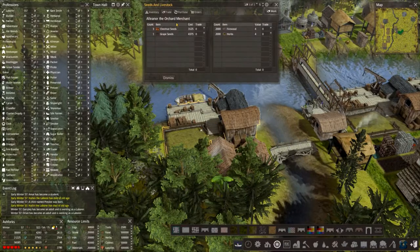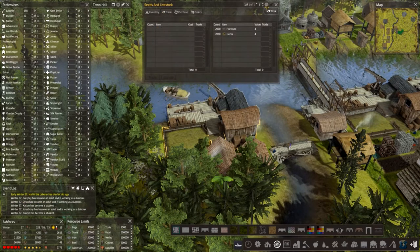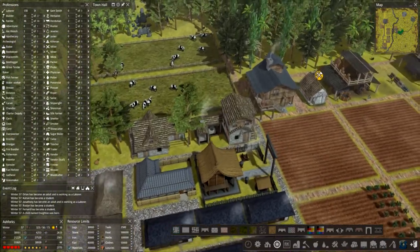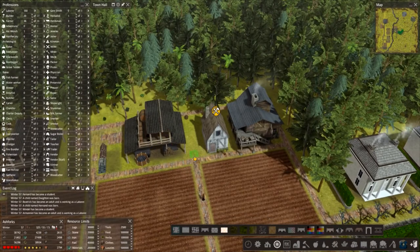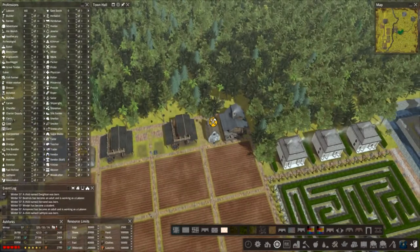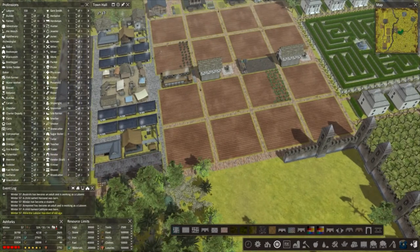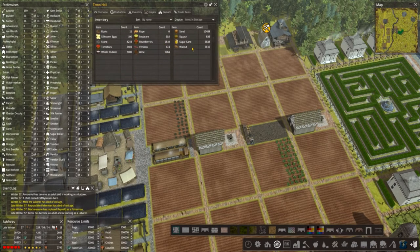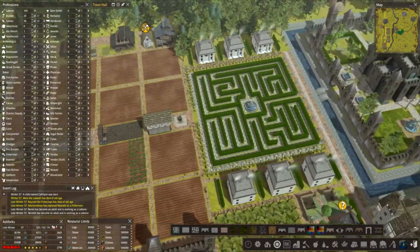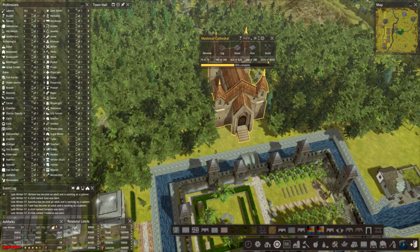Quick check - no, I think I bought them. Let's quickly get this done because I want to actually achieve something in this episode other than just putting road down. Everything's good up here. Ale at 800 and wine at 2000 - that'll be keeping them happy. Everything's good up here, cathedral's coming along, just under halfway.